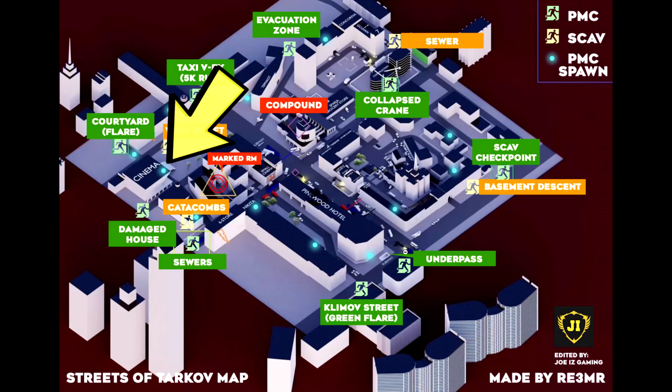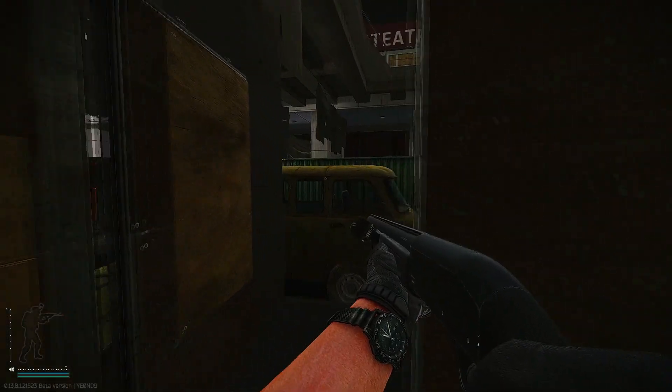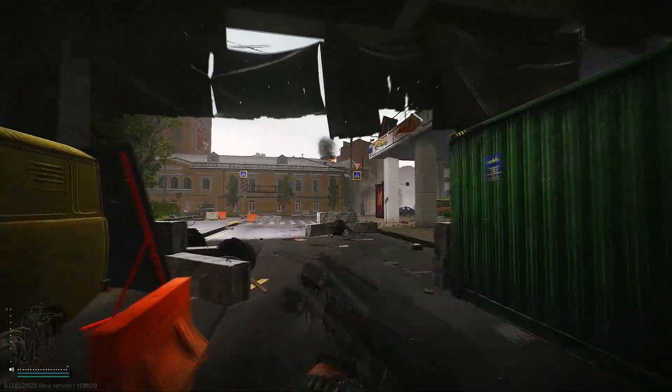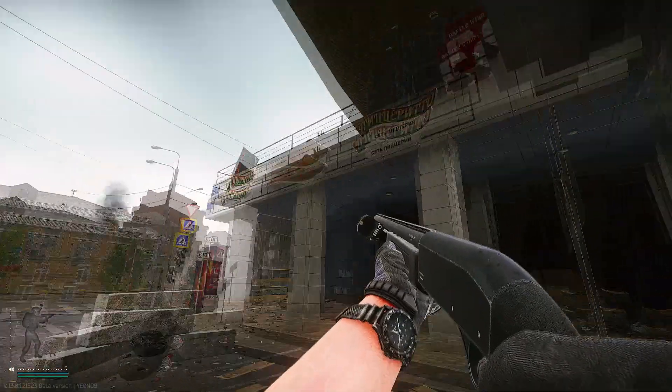The next location is inside the cinema. You'll spawn inside one of the storerooms right underneath the cinema. Turn left, you'll see the yellow building which will be near the loot room. So this is one of the good spawn locations.